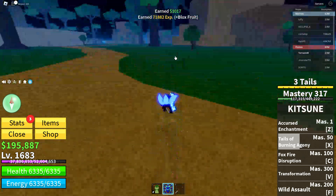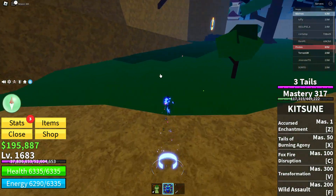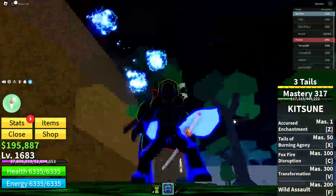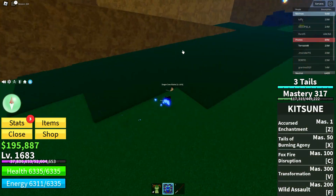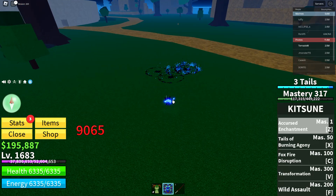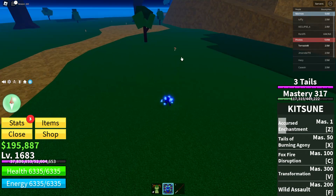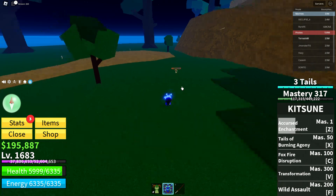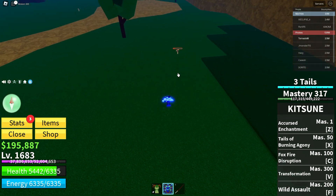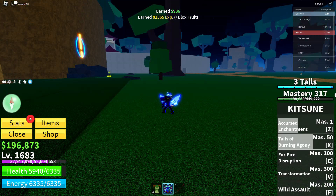Most of these moves can hit multiple enemies — I'm pretty sure this one only hits one. The last move requires you to have three tails and the meter has to be rainbow. You need to hit any move, and oh yeah, that was the second variation — it basically does three hits. If you aim it to the floor it happens like that. It does lower damage in the first variation, but it's still pretty cool — probably good for PvP.